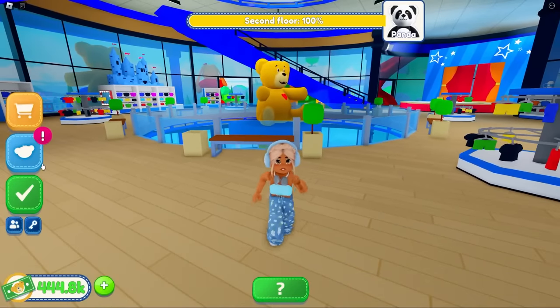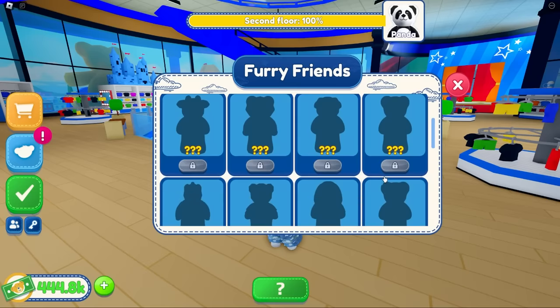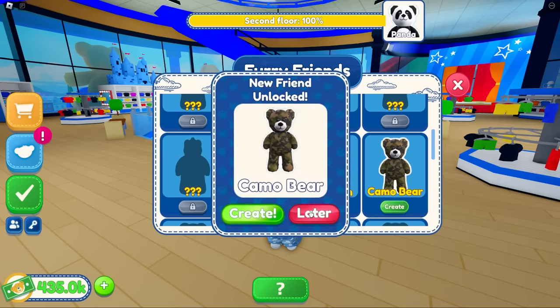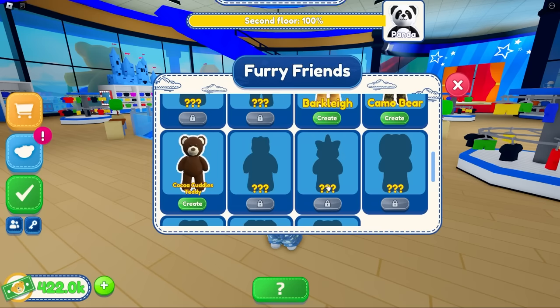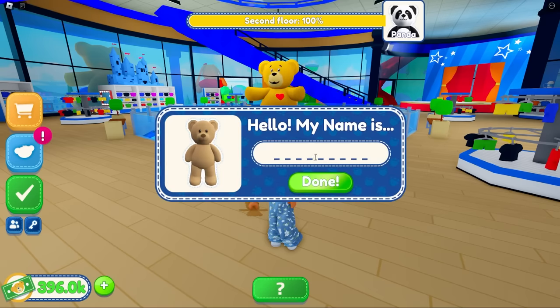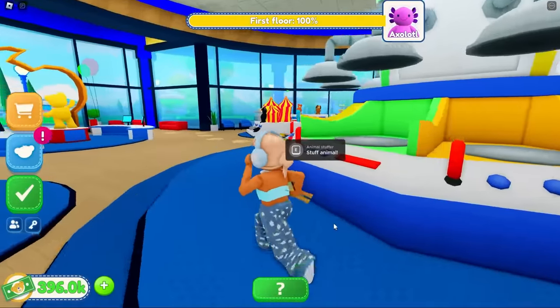Let's try the rocket ship because I haven't tried it yet! We're flying - look how cool this is! Okay, let's go make a timeless teddy. These ones are locked but I can make Barkley, Camo Bear, Coco Cuddles Teddy - that's a cute one - and a Wild Elephant. I don't know how to unlock the locked ones, but anyway let's build Timeless Teddy. What should I call him? Let's name him Bambi after my dog, because I love that name!